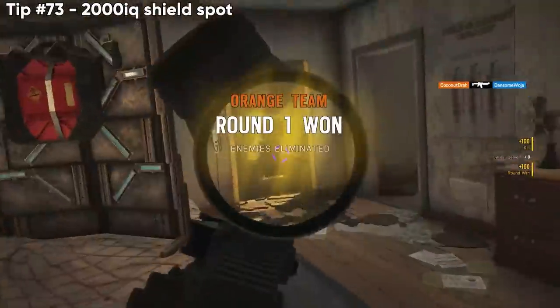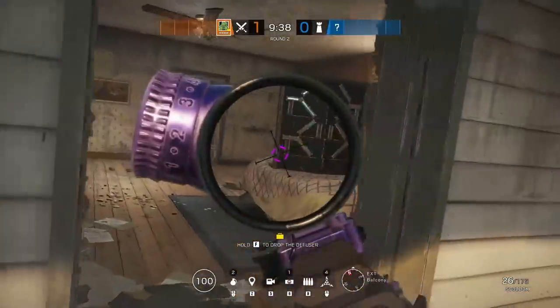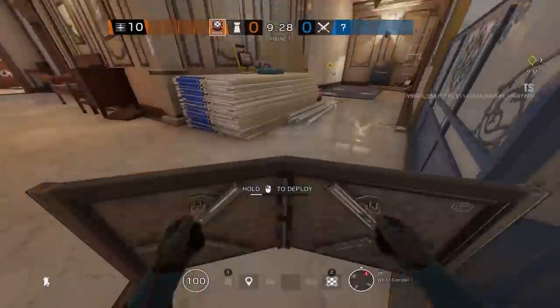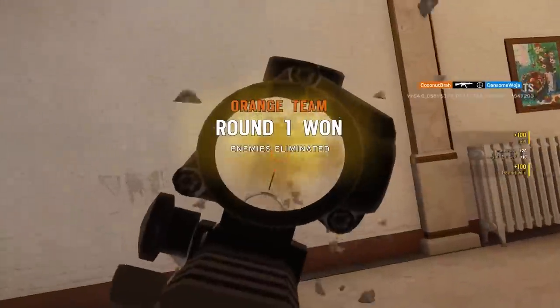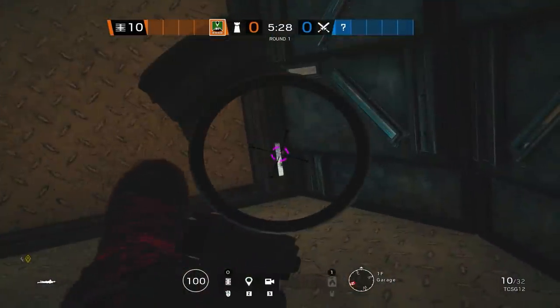Next, 2000 IQ shield spot — you can place shields on top of items and use them as a portable mirror window. This one on the bed, when placed correctly, has a gap at the bottom where you can shoot out the door onto the balcony. You can also take advantage of the slits between the way shields unfold to get bullets in between. First one's on Cafe, second one's on Clubhouse catwalk — both incredibly strong.